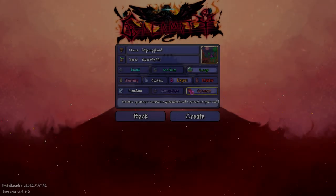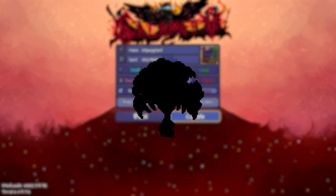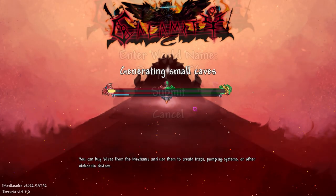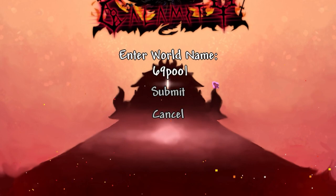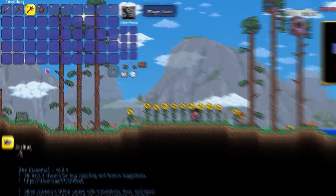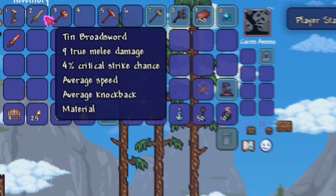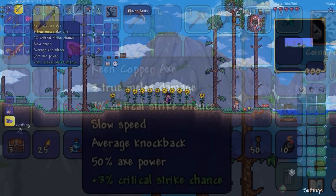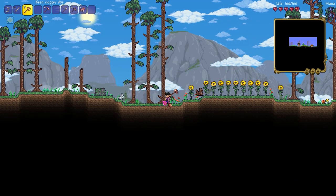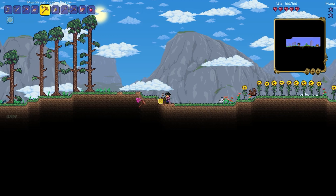I made a new character and a new world. I decided for the world evil to be Crimson because there was a boss exclusive to Crimson I wanted to fight. I was too unoriginal at the time, so I named it 'it'. I loaded in and opened my starter bag. For those who don't know, Calamity mod has a feature where you receive a starter bag when you load into a world with a new character — it contains starter weapons, potions, and some chests for storage.